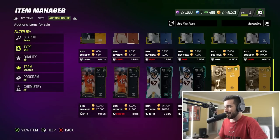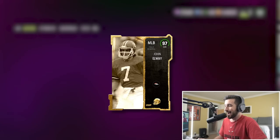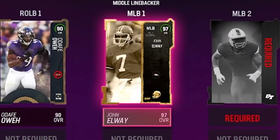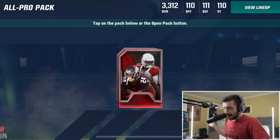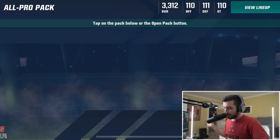There's a 97 middle linebacker - John Elway! I guess we're adding John Elway as our middle linebacker number one. Let's open up our free all-pro pack that we got from watching another advertisement. We get two cards from this, so all-pro packs may be kind of lit.